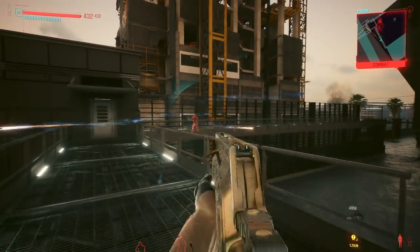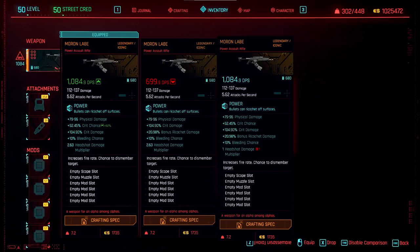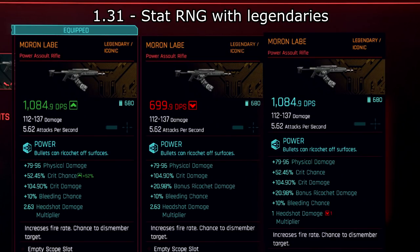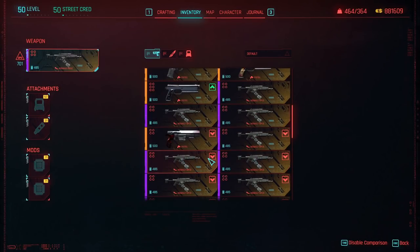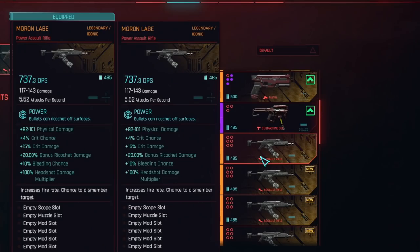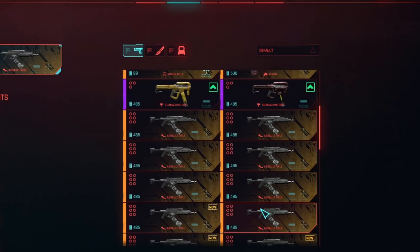In patch 1.31 or earlier, weapons when crafted at a legendary level had varying stats. These three weapon cards are all legendary Moron La Baise from patch 1.31. The first one has crit chance and crit damage, whereas the second one replaces crit chance with ricochet damage. If you compare the third one to the first copy, it has bonus ricochet damage but a headshot multiplier of 1 as opposed to 2.63. Players would often craft multiple copies or save scum until they got the desired stats, which was often the first example with no bonus ricochet damage. In patch 1.5, after crafting 20 copies of the Moron La Baise, the stats have similar RNG when at an epic tier, but once upgraded to legendary, they're no longer RNG. After checking a lot of power weapons, ricochet damage is seemingly mandatory.